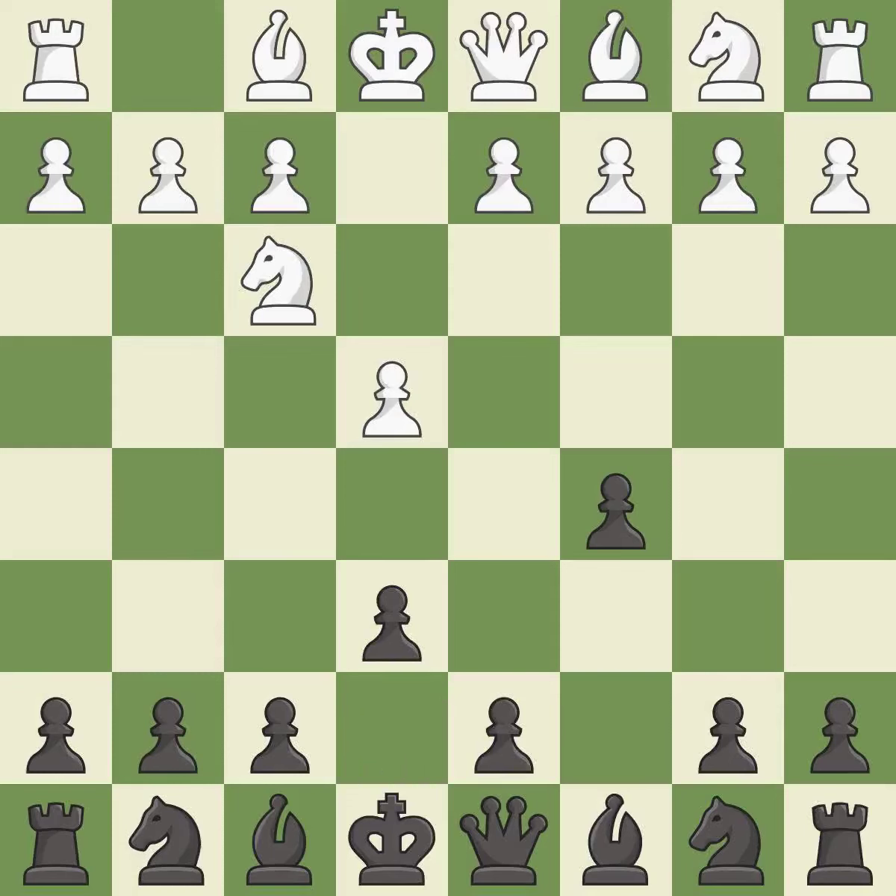E6 creates an opening for the dark-squared bishop and opens a new diagonal for the queen. D4 offers to trade the more important central d4 pawn for the c5 pawn in exchange for more control of the center and quick development.